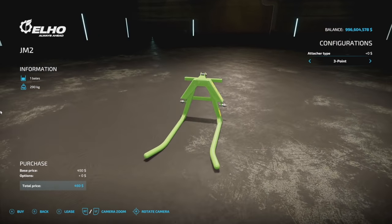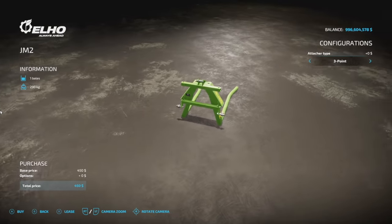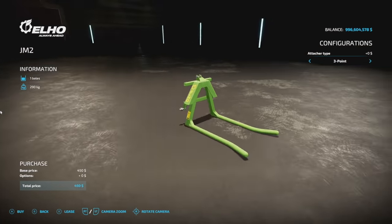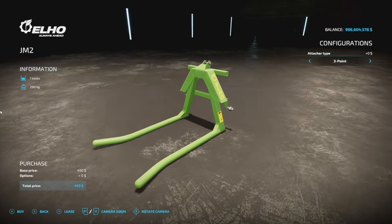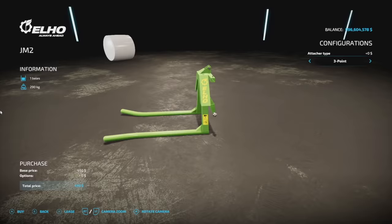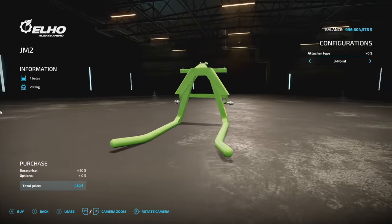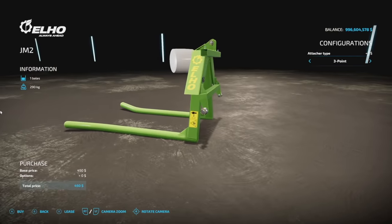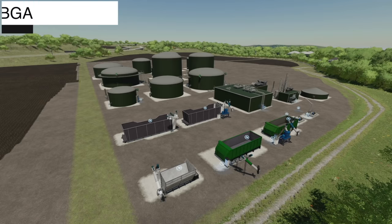The ELO JM2 round bale fork from Famari 99 — this is going to hold one round bale, maybe two if you really want to work some magic, but one is probably all you need. Two slots, three-point hitch, and you can also use this for the front loader if you want to.